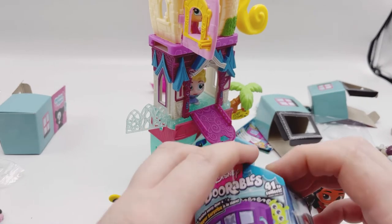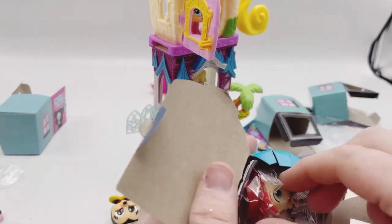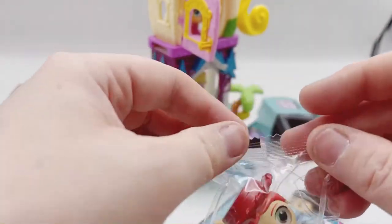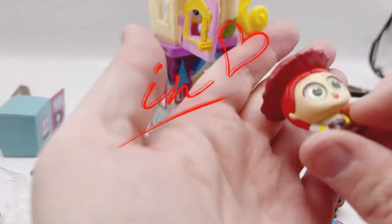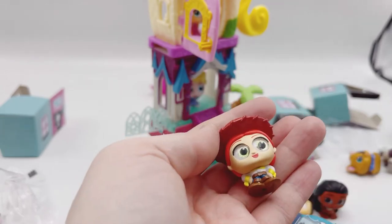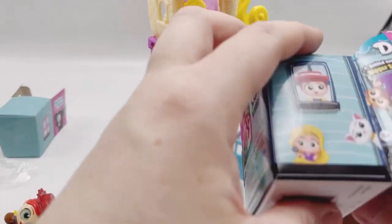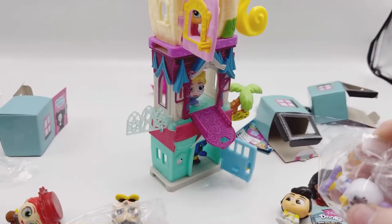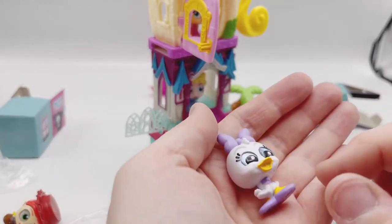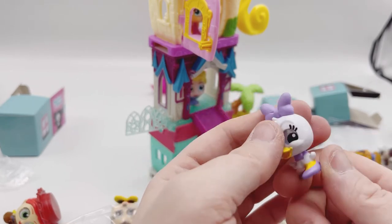We haven't gotten any repeats, guys — that's a good thing. Watch, I probably just cursed us. I see Jessie from Toy Story! Look at that cowgirl — she is so cute. I love her. And then who else do we have? We only got two in each pack, so we didn't get any three-packs. There's Daisy Duck — she's so cute. I am totally in love.